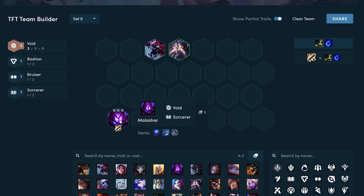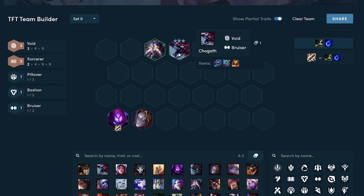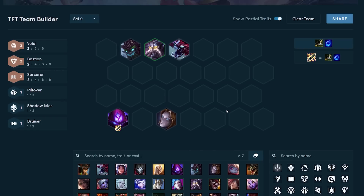The three main core units of void are Cho'Gath, Kassadin, and Malzahar. You generally want to play around the one-cost units — so if you play Malzahar you want a second Sorcerer like Orianna, and if you have Cho'Gath you want a second Bruiser like Maokai. This is a typical standard early game void board. However, because two of the void units are three-cost units, if you happen to get an early Rek'Sai or Vel'Koz from an orb, the early game void opener gets way stronger.